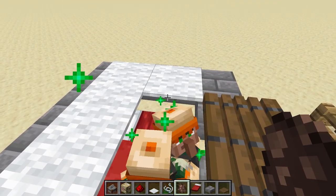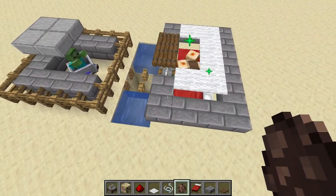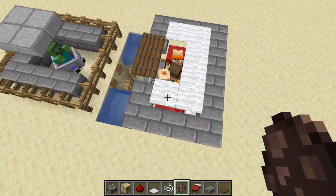At this point you're going to want to get three villagers that you're able to get into this chamber. In survival mode you'll probably want to use a minecart system that's able to drop them in, and then you can break the minecarts.